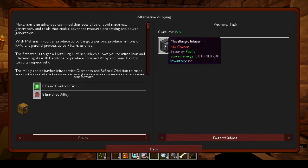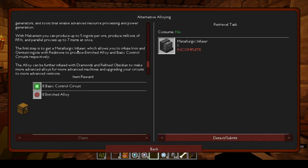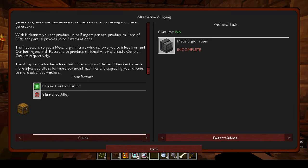Now we're going into RF — advanced tech mod. You can produce up to five ingots per ore, produce millions of RF per tick, and parallel process up to seven items at once. The first step is to get a metallurgic infuser, which allows you to infuse iron and osmium ingots with redstone to produce enriched alloy and basic control circuits respectively. The alloy can be further infused with diamonds and refined obsidian to make more advanced alloys.